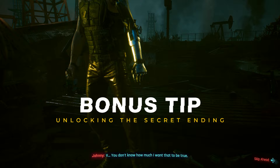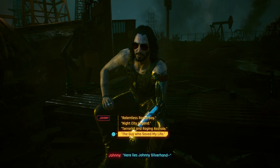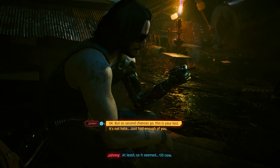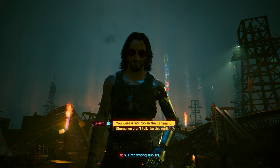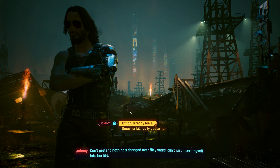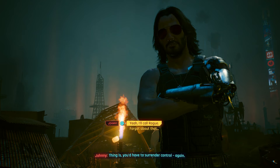The first step is to inscribe Johnny's initials with the dialogue prompt, 'Let's Do Something About That.' The second prompt is 'The Guy Who Saved My Life,' followed by 'Nah, F*** That Up 2.' The fourth is 'What Do You Want From Me?' The fifth is 'Okay, but a second chance is go — this is your last.' The sixth, 'You Were A Real D*** In The Beginning.' Seventh, 'When You Said You Let Down Your Friends.' Eighth, 'Smasher Biz Really Got To Her.' And ninth, 'Yeah, I'll Call Rogue.'